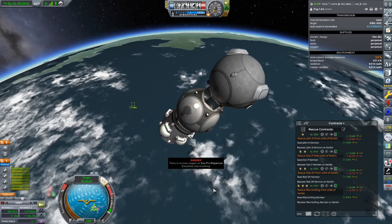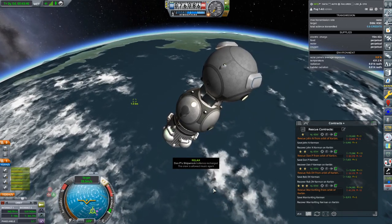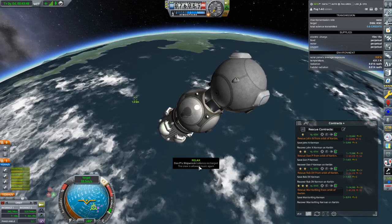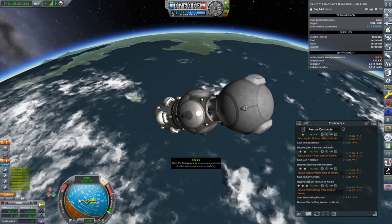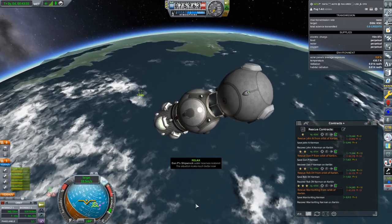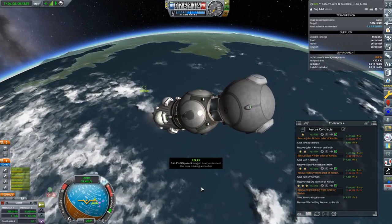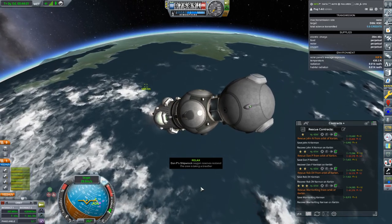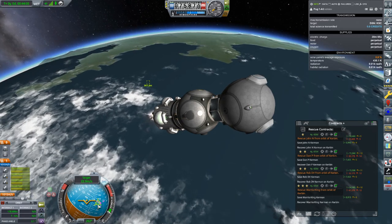There's no more water on Dan P's shipwreck, no more oxygen. Oh come on Kerbalism, you had to have given them resources — okay, now I'm getting relaxed. I'm still stuck on retrograde — stop it. Okay, relax — Dan P's fine. Dan P is fine.